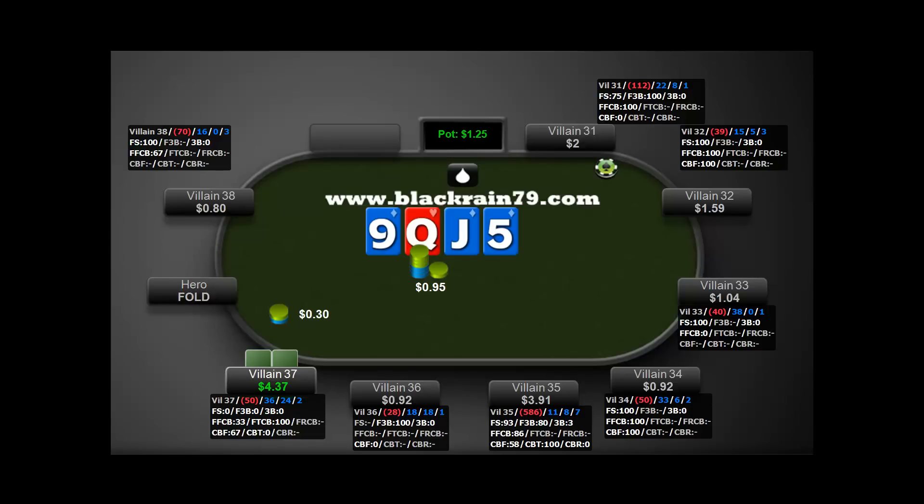I end up just folding. This hand is a really good illustration that just because you're getting a really good price in the pot, it doesn't mean you need to chase whatever you're chasing. Getting four to one, plus the ace possibly being good, we almost have the odds, and we're in position which is nice — we pretty much do have the odds to call. But at NL2 and NL5, you don't have to get involved in these silly kind of spots.